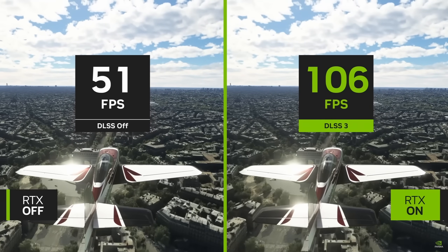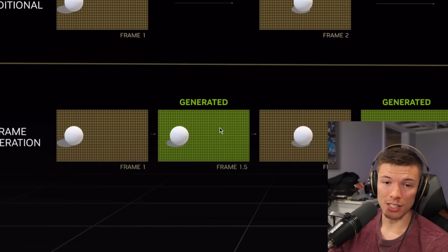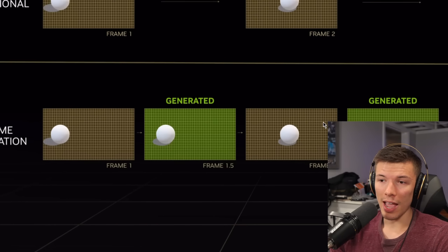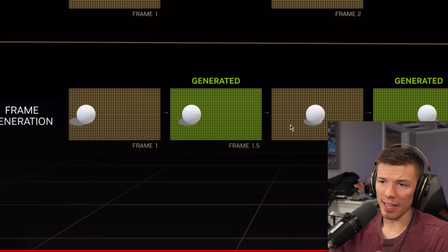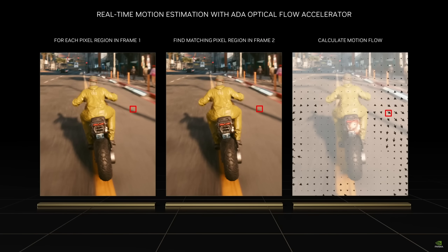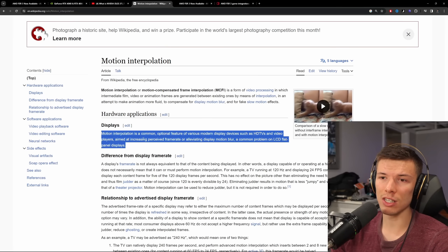First, we need to start at the beginning: what is frame generation, so we can all be on the same page, and what kinds of benefits could it have for a gaming experience? In a very simple way, frame generation is basically frame interpolation. Your game renders one frame here and then another frame, and frame generation takes the difference between these two frames and generates one to go between them, based on the data between those frames and maybe some data from the game engine itself. This technology has been around for quite a long time in TVs and such.